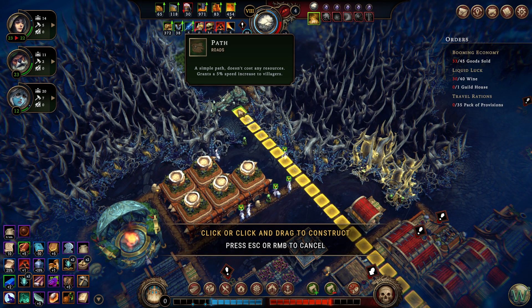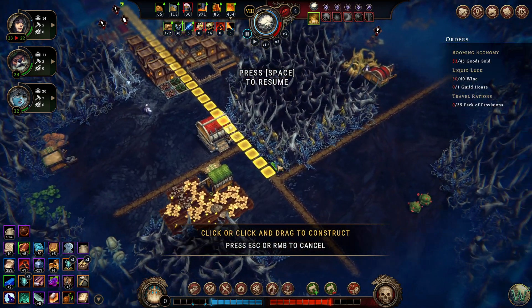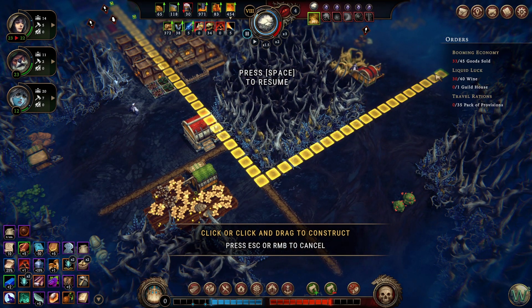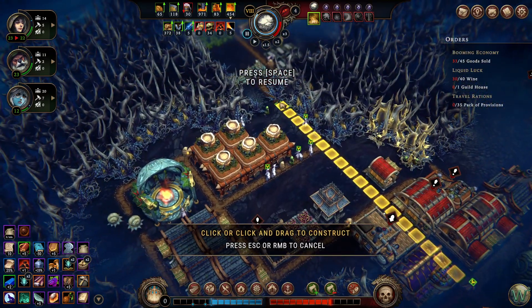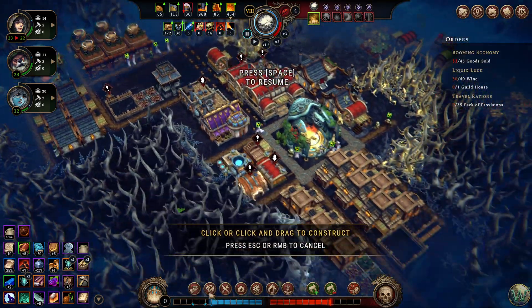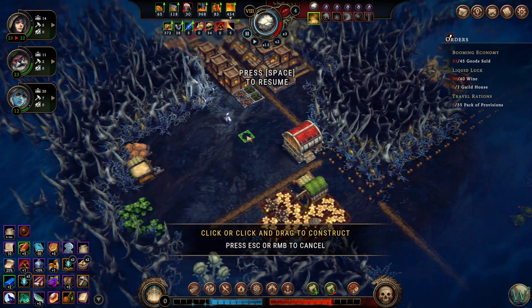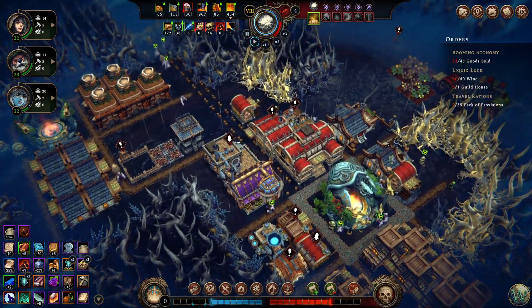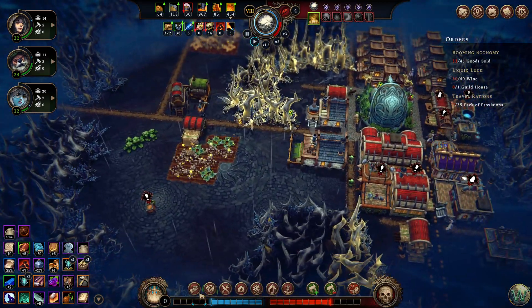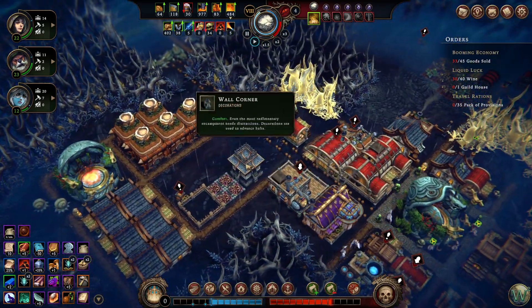I think it's actually worth potentially doing this road here, because we're going to be traveling along it. This road here would be a good one to do, unless I don't put a storage out there. Let's also do this one here, from here down around to there someplace. That'll give us a little more speed boost for them to walk around in. This one actually would be a good one to do too, as I'm spending all my copper probably. We're going to wait, because I don't know.